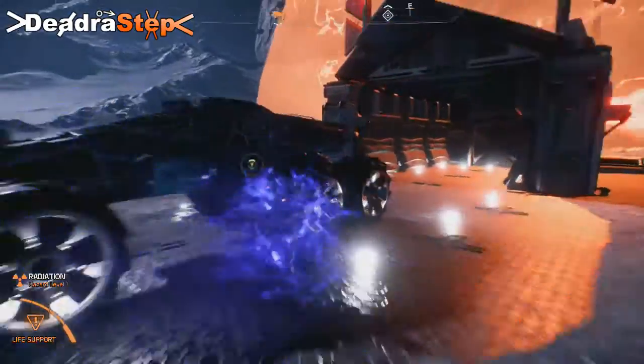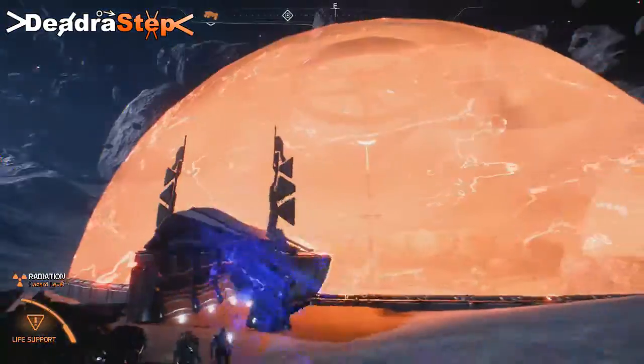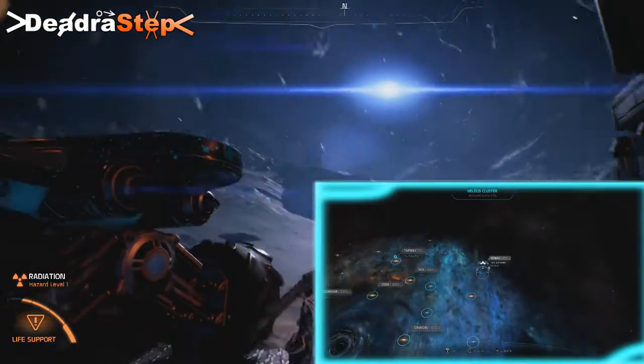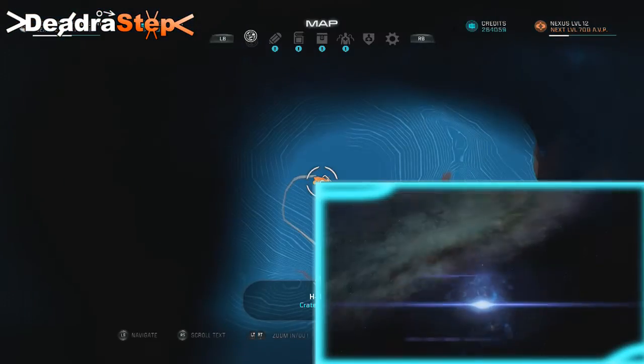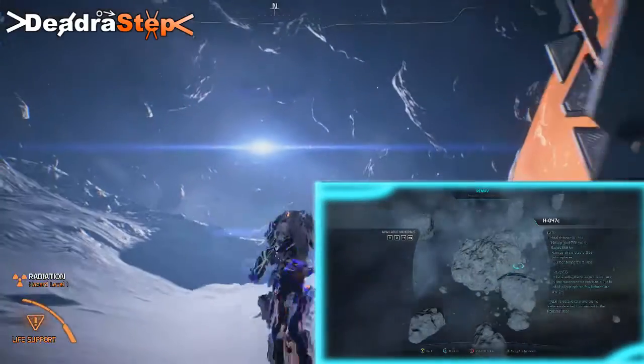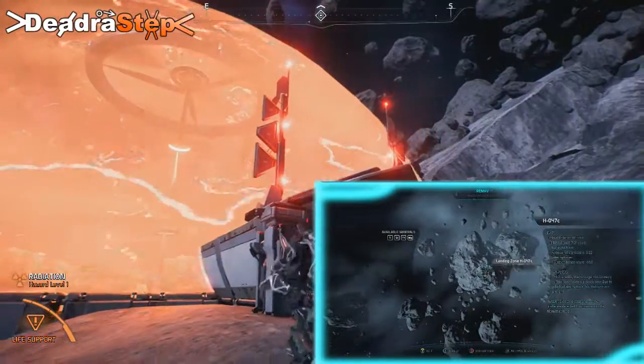Yo, what is up. This episode I'm showing you how to get outside the map on the asteroid place — the crater. This is on the top right of the orbital map.